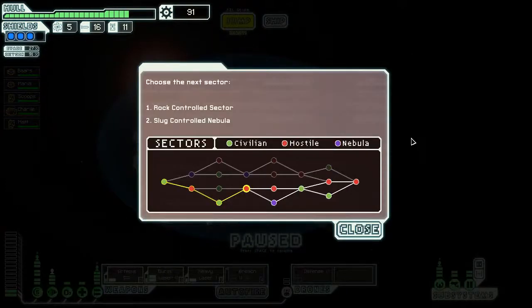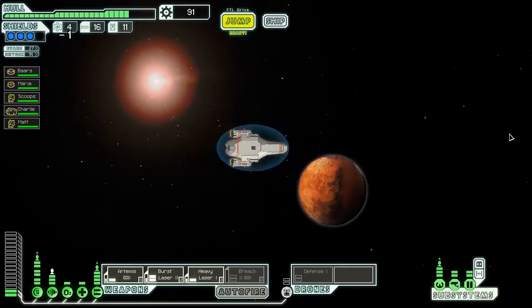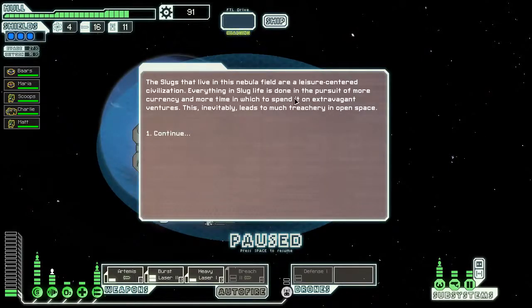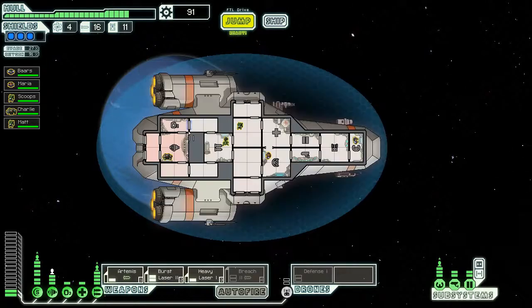Next sector, guys. I can go to a slug-controlled nebula — nebulas are always a pain — or a rock-controlled sector. I kind of want the rock-controlled sector since there's no nebula, but I think you guys should see what happens in nebulas. So I'm heading to the nebula for the sake of you viewers. The slugs in this nebula field are a leisure-centered civilization; everything in slug life is done in pursuit of currency and extravagant ventures, which leads to much treachery in open space.